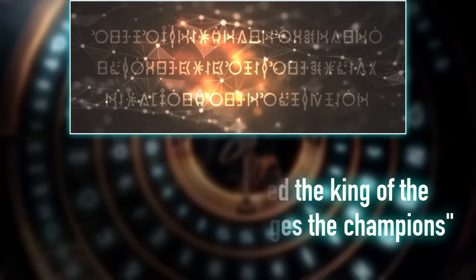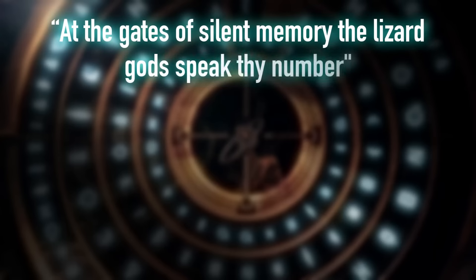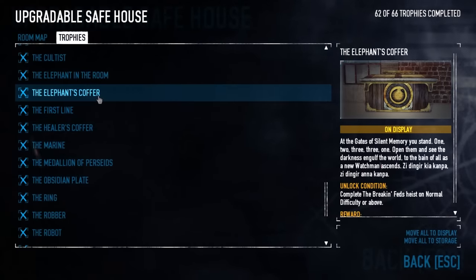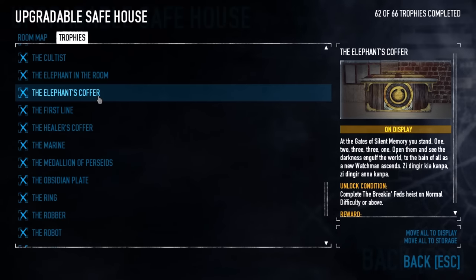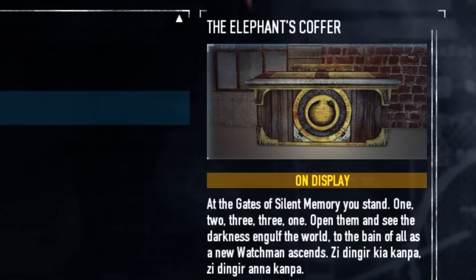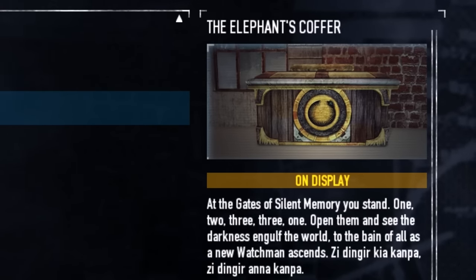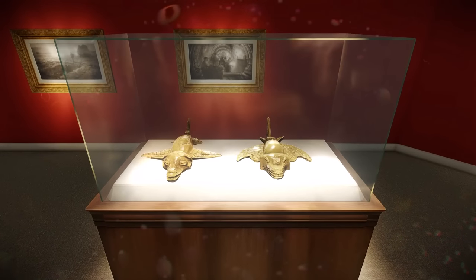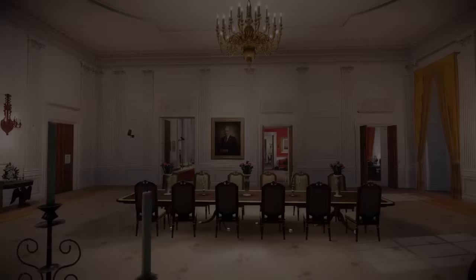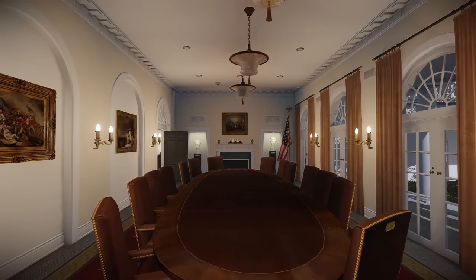"At the gates of silent memory, the lizard gods speak thy number" — drawn from the description of the Elephant's Cotha Trophy, which includes an incantation meaning "spirit of the sky, remember; spirit of the earth, remember." This likely refers to the two Aztec gods from the Obsidian Tablet, Quetzalcoatl and Tezcatlipoca, often depicted as lizard or serpentine creatures. The trophy also references the gates of silent memory, followed by the numbers 1, 2, 3, 3, 1, the sum of which equals 10, which in Aztec is read Lahun. "I must face two to ascend lest I meet my final journey" — drawing inspiration from the Guide of Bane, the challenge appears to be a game of chess, the five-letter answer to this puzzle.